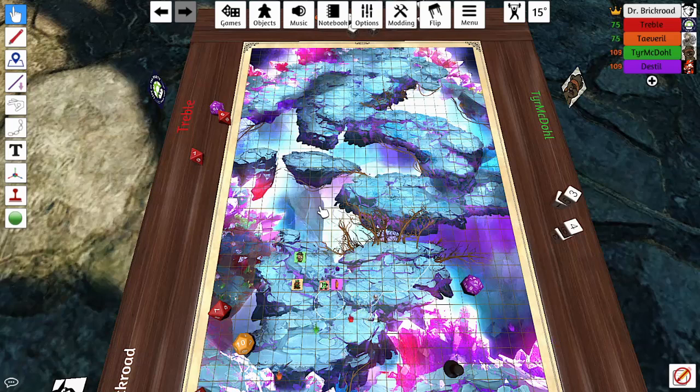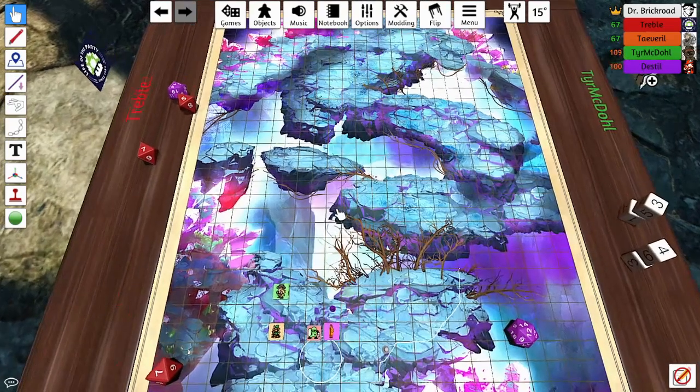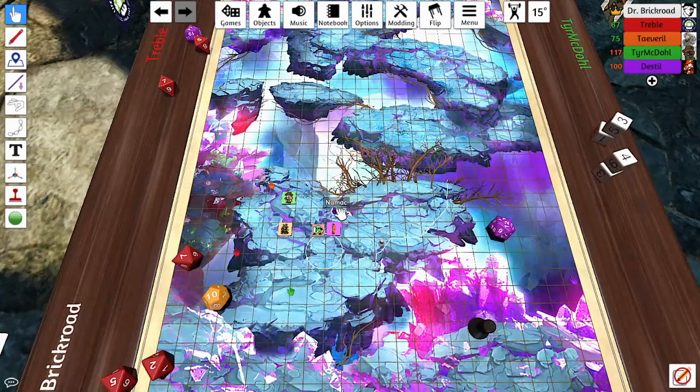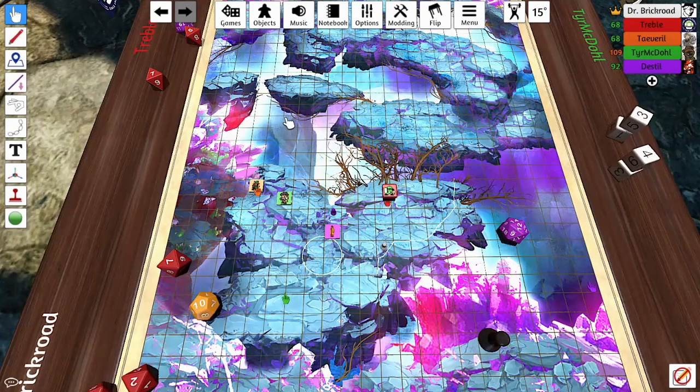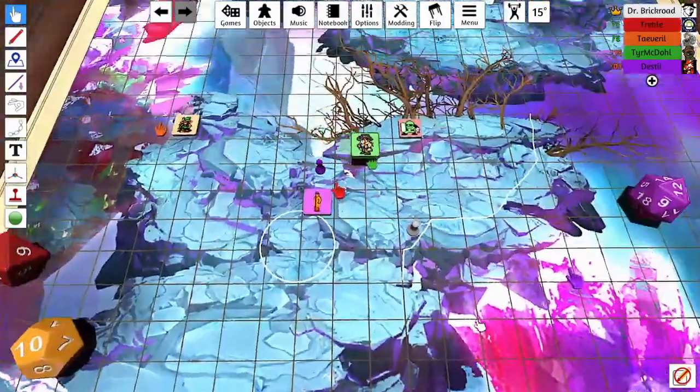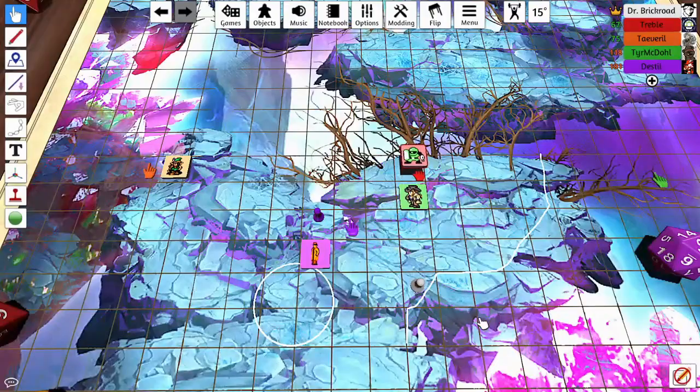Perception check result: 16. Scanning around, Alex no longer sees that strange alien movement in the periphery. After spending a good minute searching with the knowledge of what to look for, he still isn't completely confident there are no more invisible creatures lurking — but sees nothing. The three crops of purple crystals have now returned to full luminescence.